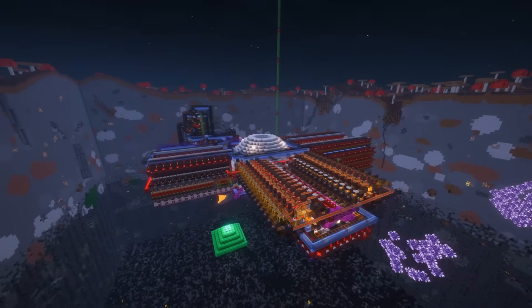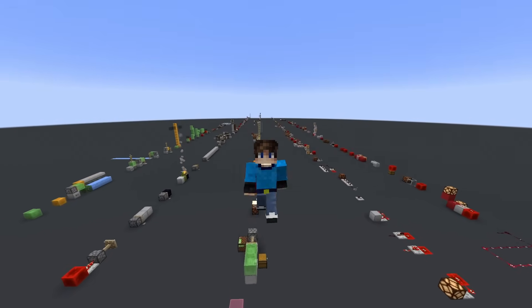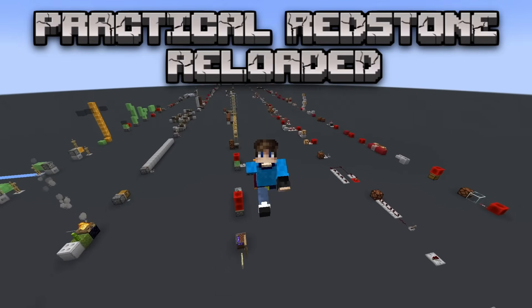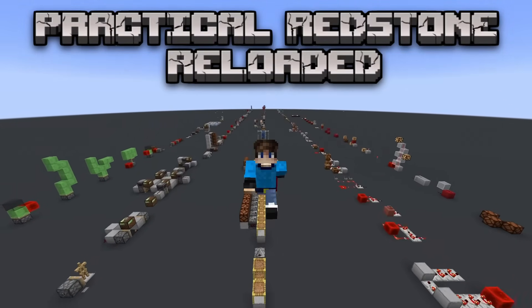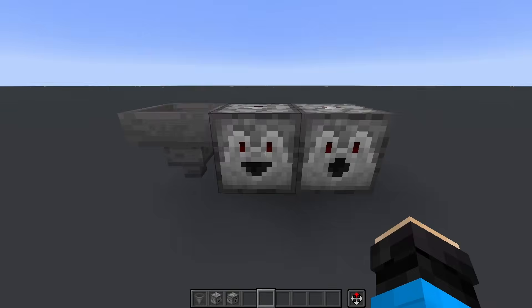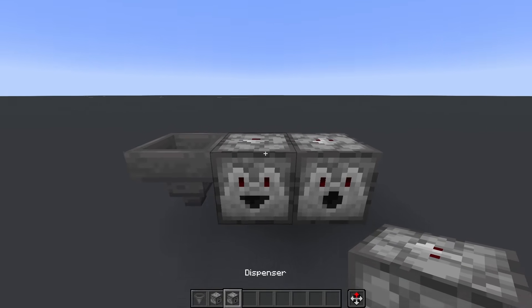If you ever want to make some kind of automatic storage for your items or collection for your farms, then you'll have to know how hoppers, droppers, and dispensers work. Hello everyone, my name's MD, and welcome back to Practical Redstone Reloaded, a series in which I teach you how redstone works so you can design your own farms and contraptions. In this episode, we'll be looking at the heart of storage tech, the core components that make it all work, and how we can use them.